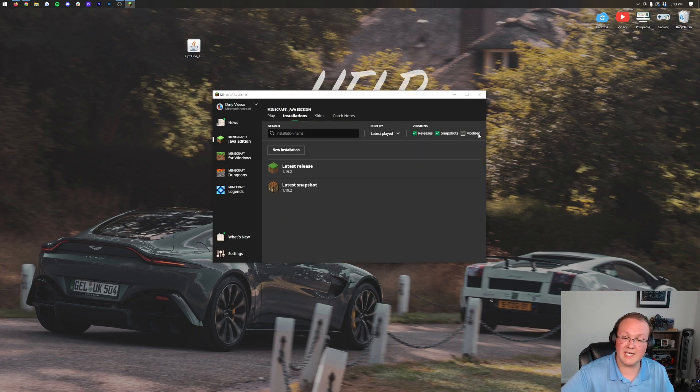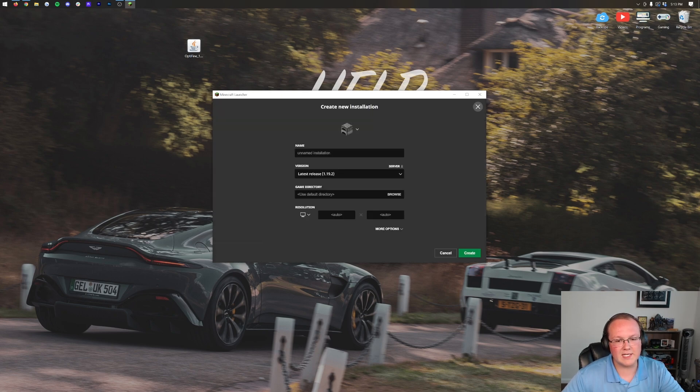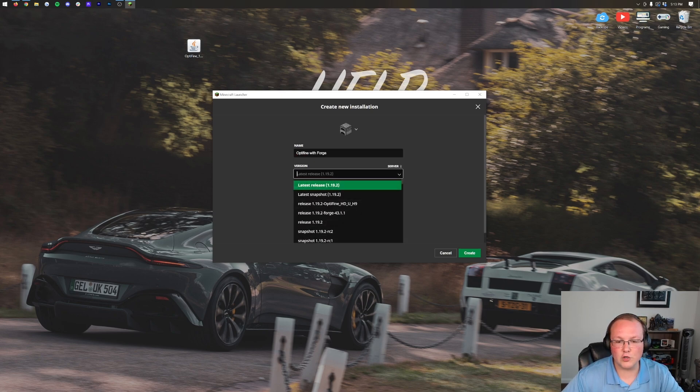Make sure Modded is checked. You can see — uncheck Modded, Forge disappears; check Modded, there it is. Click Play, click Play again. But if you still don't have Forge, click on New Installations. We're going to name this 'Optifine with Forge.' Then click on our version drop-down box and select Release 1.19.2-Forge.